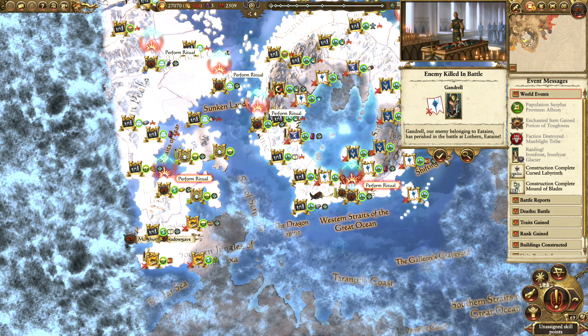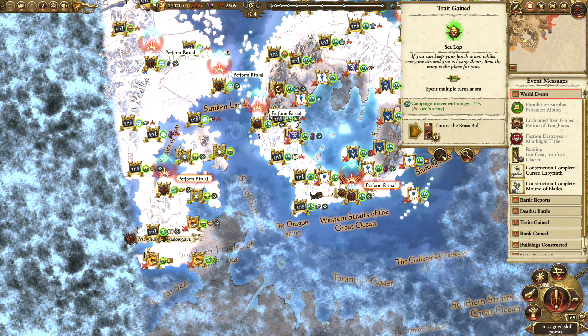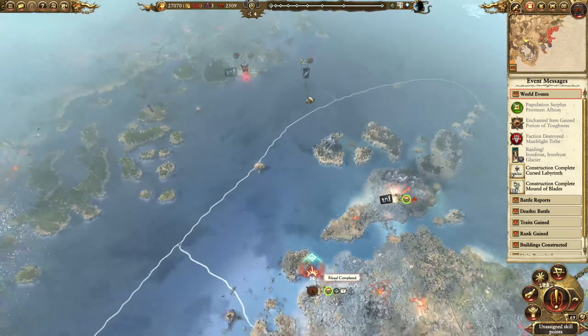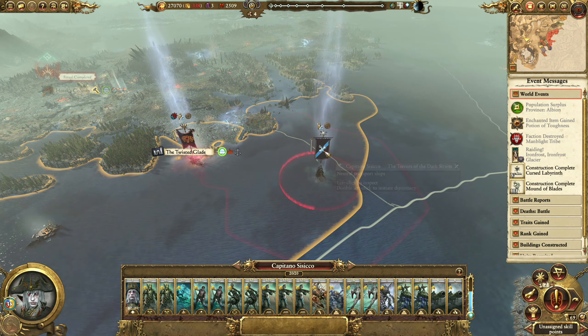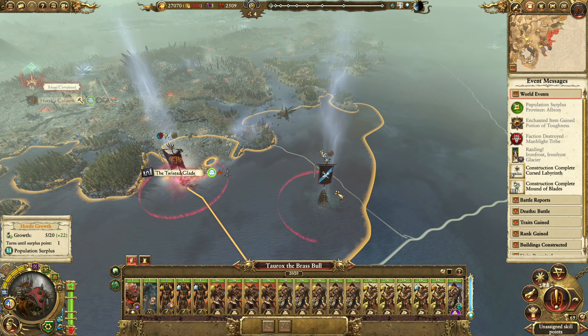Manblight tribe have been destroyed. Rorok's got the campaign movement range - nice. Now we're going to take out Capitano Tosso. Let's do it.